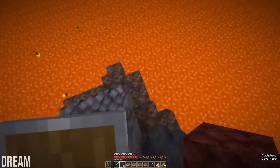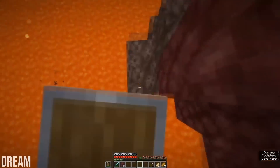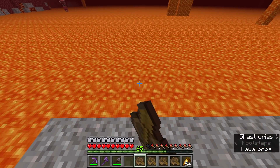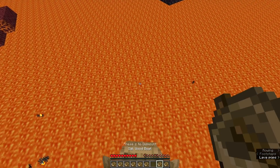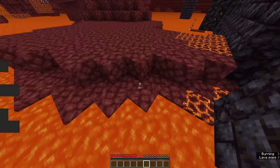Finally, another cool jump is of course the lava run — a technique that was made popular after being showcased in a Dream manhunt. When a boat is placed on lava, it gets destroyed almost instantly, but there is barely enough time to use it as a platform to jump off before it disappears. By using multiple boats, you can literally run across lava.